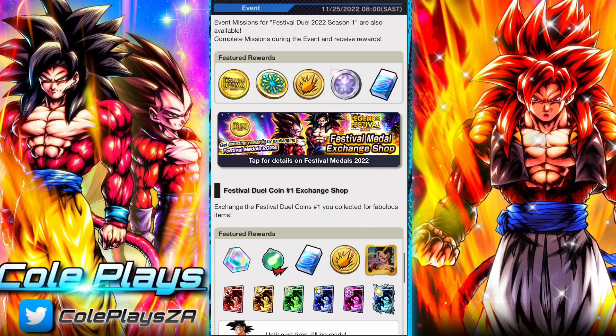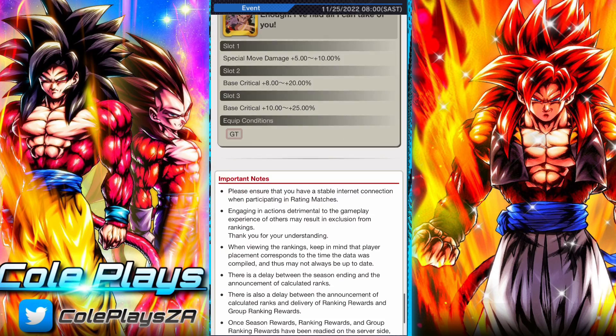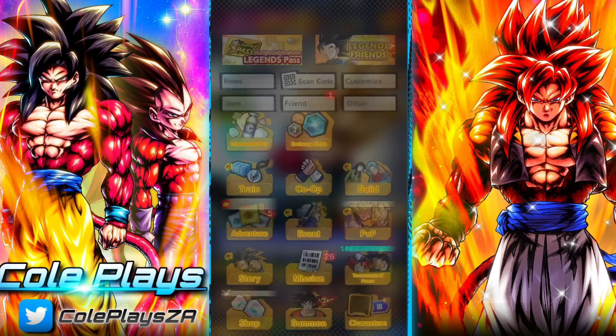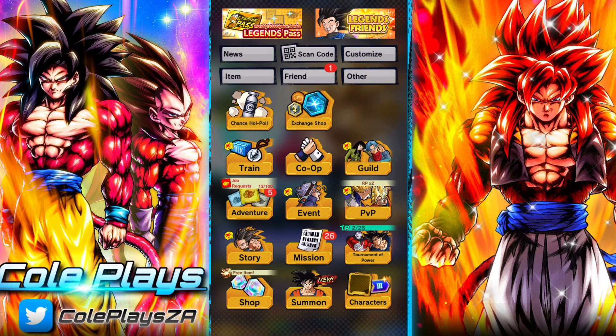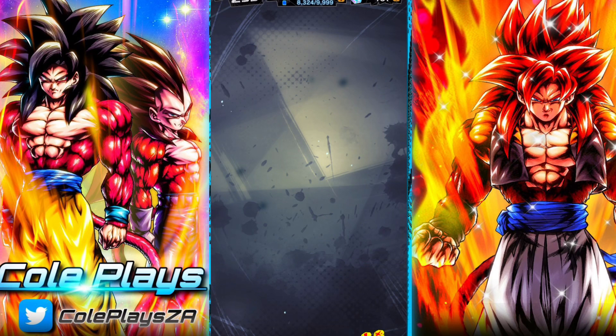There are some great rewards that you can get from the dual coin exchange. You can get your hands on some Chrono Crystals, some multi Z power, some new sleeves, and some new PvP voice lines. You can find all of this under the exchange section.